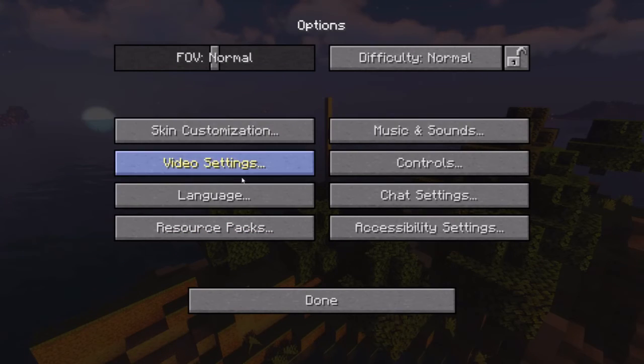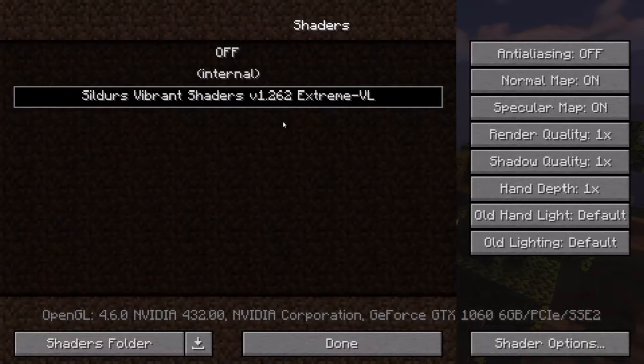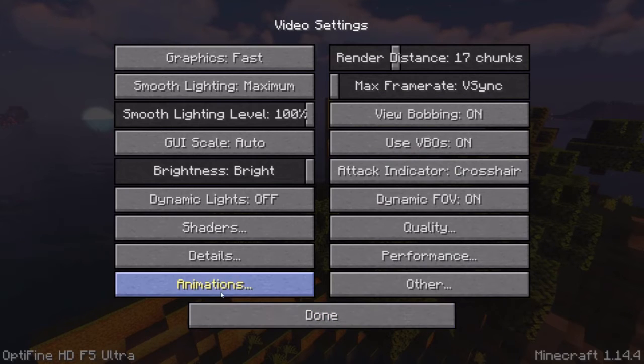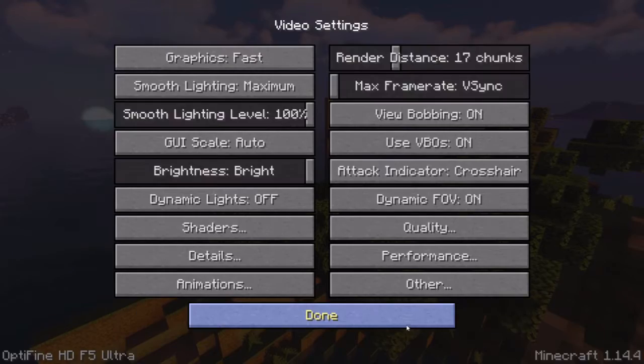I want to show you guys some settings. So once you go on video settings, you have so many more settings than normal. You can go on the shaders pack and I might add more shader details — you can change all of this. You go to animations and you can turn anything you want on or off here. This is a lot of stuff.